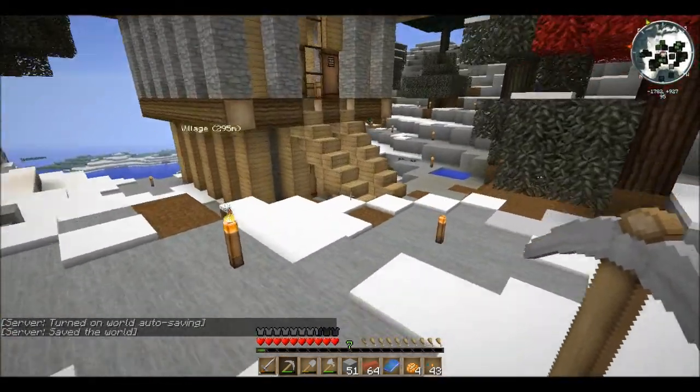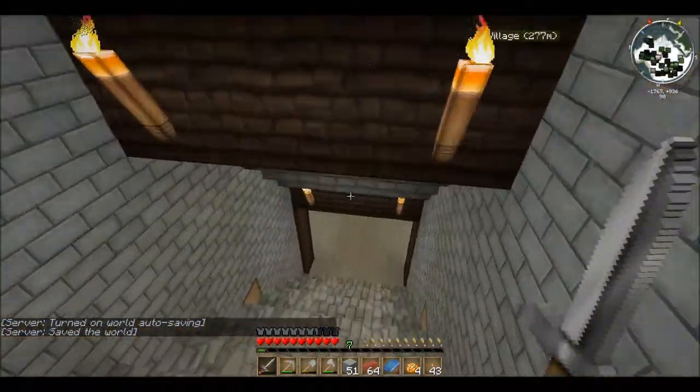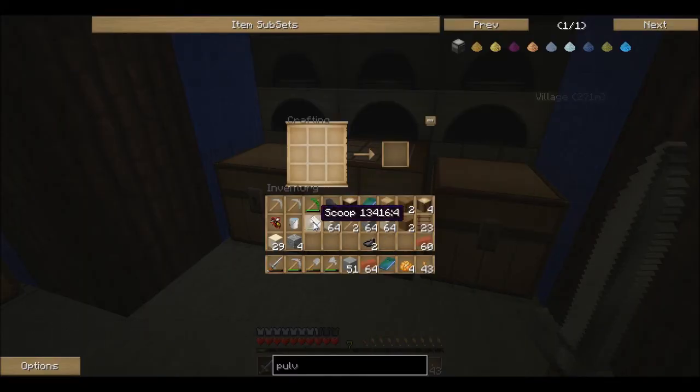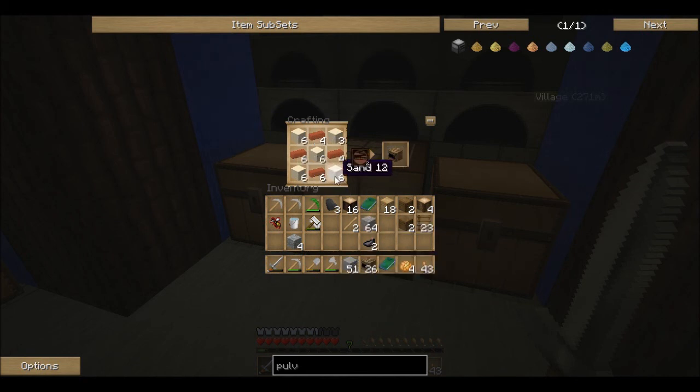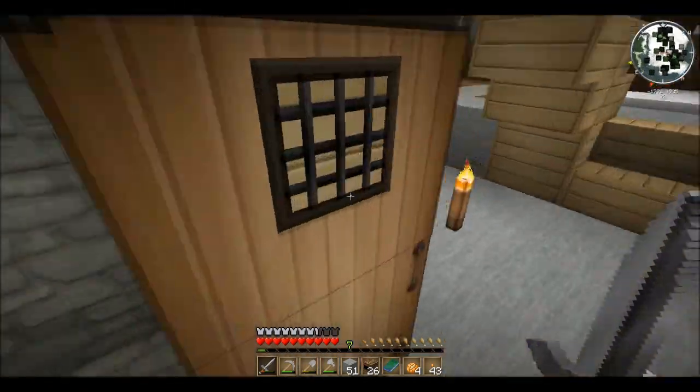We don't know what power source we're going to use yet. Have you actually got enough clay now? It should do. It drops in fours though. So I'm just making coal coke ovens — we're going to need 27. And I'm just mining out this little area for us. Because we don't know what fuel we're going to use, I figure we just turn the coal into coal coke and use sterling engines for now.